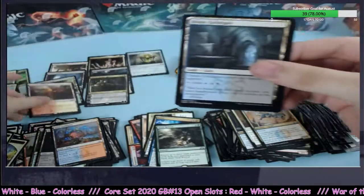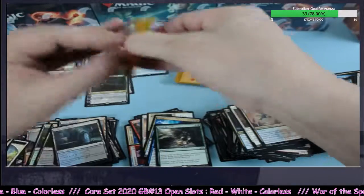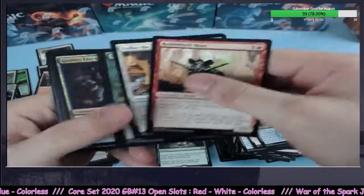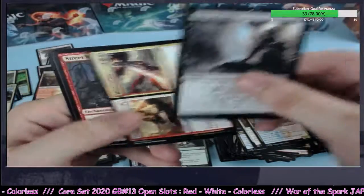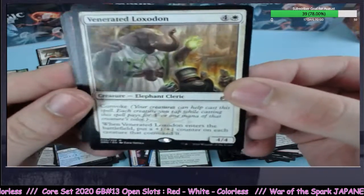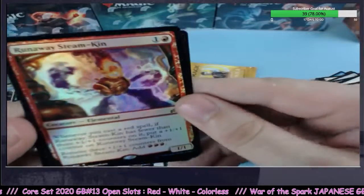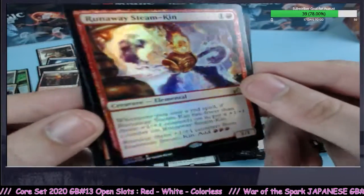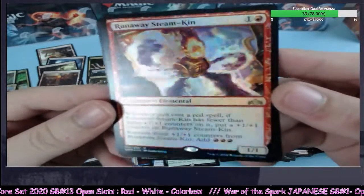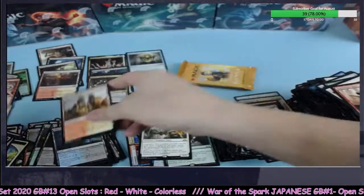Not a bust this time — four lands! Yes! One, two, three left to go. This was a good one — Chromatic Lantern out there, got three mythics. Venerated Loxodon going to white — awesome rare, great card. Runaway Steam-Kin foil — nice, congrats Robert, congrats sir. Beautiful looking foil rare, we'll take it.